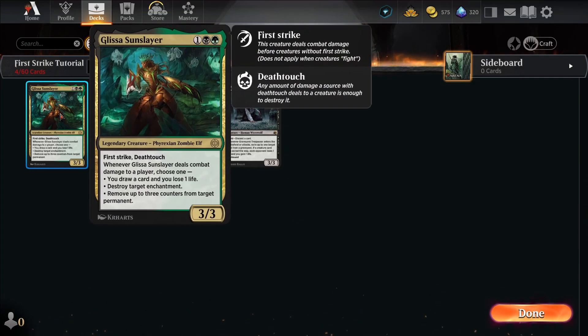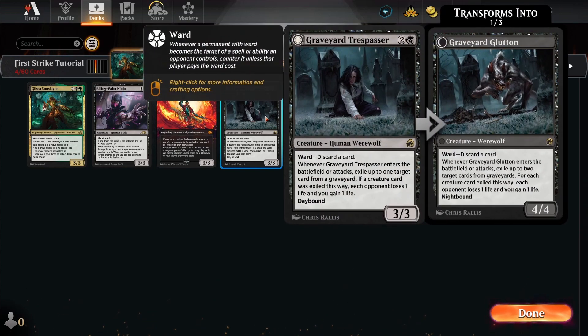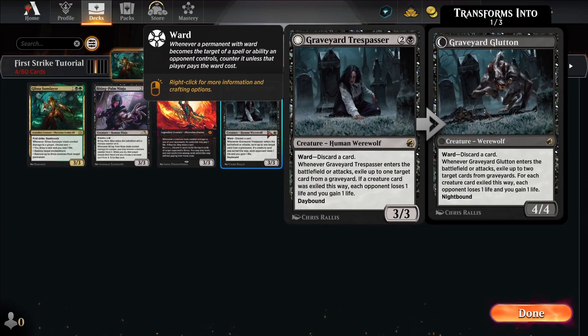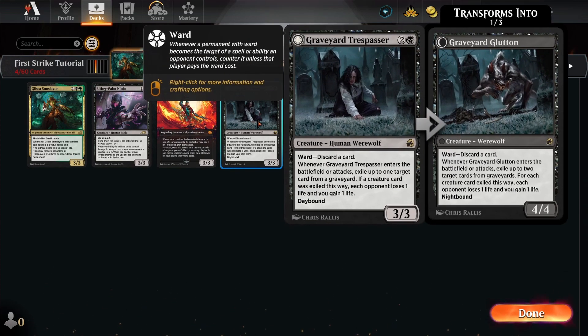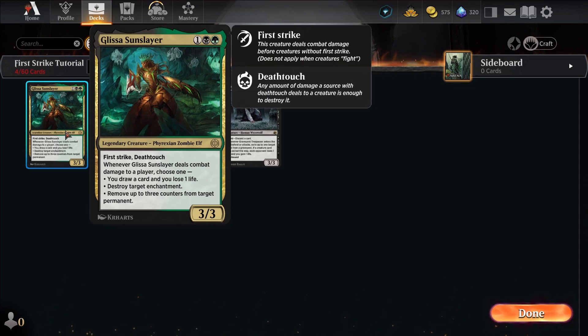But with First Strike, the First Strike creature deals damage before anything without First Strike deals damage. So if Glissa were to attack and Graveyard Trespasser were to block, Glissa would first destroy the Graveyard Trespasser. Then during the normal combat damage step, Graveyard Trespasser would no longer be on the field to deal damage to Glissa, and she would not take any damage.